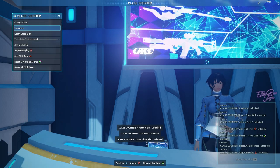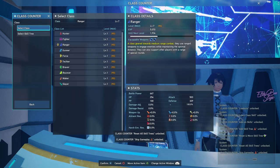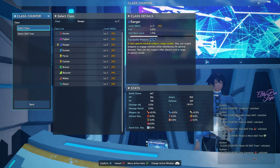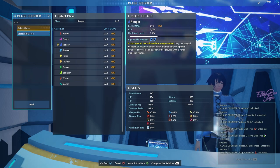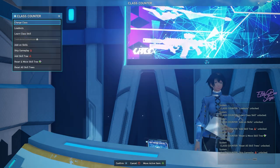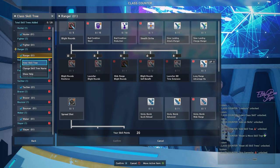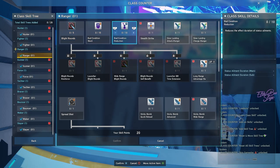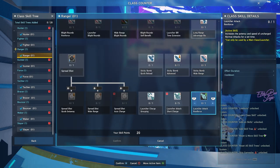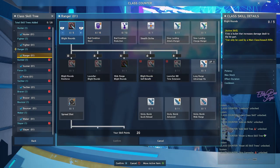Oh yeah, we can change class — I forgot about that. Now we have a level 90 cap. I remember when I first played this game it was level 20, then they upgraded it to 35, then 40, and now it's level 90. What the hell, man! As far as I know, with a few skills we can max everything out later on — that's the good thing. I think it's more simplified, but it's not the best in my opinion.